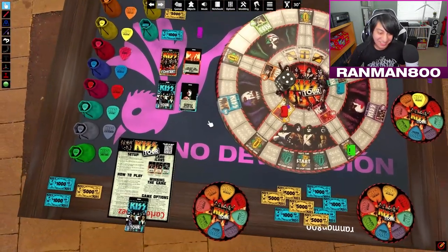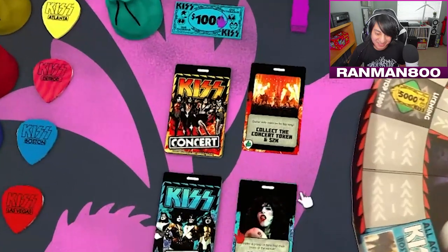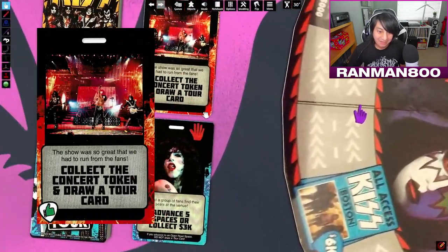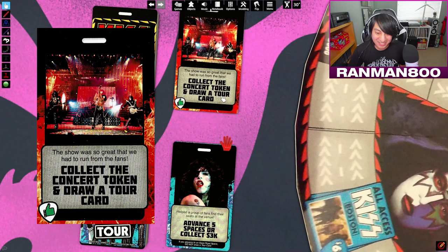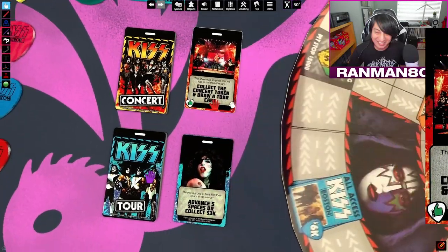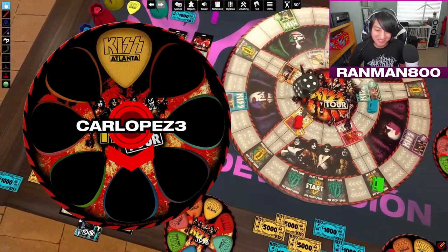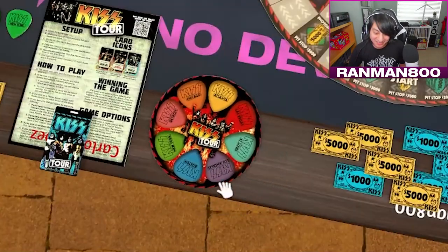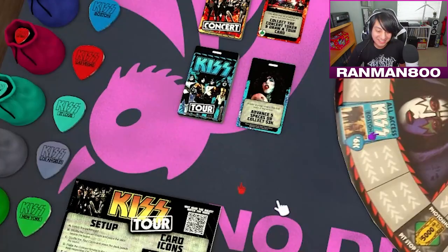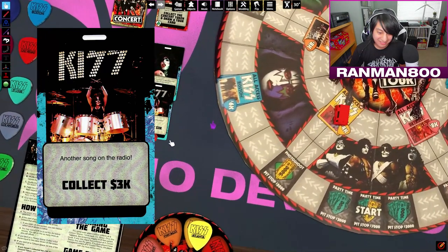Atlanta again — you trying to take Atlanta? You gotta pay the 4K. Draw a concert card. Collect the concert token and draw a tour card. The show was so great that we had to run from the fans! You also get the pick and add it to your pick counter. The tour card says another song on the radio — collect 3K.